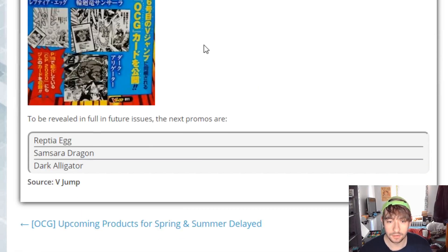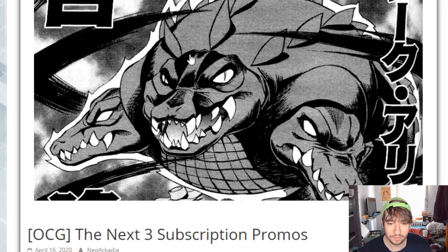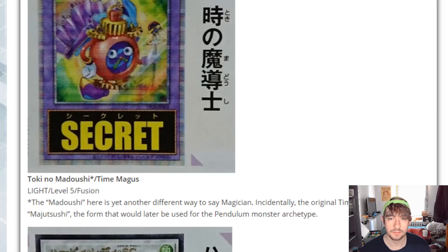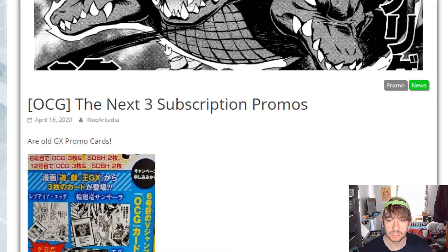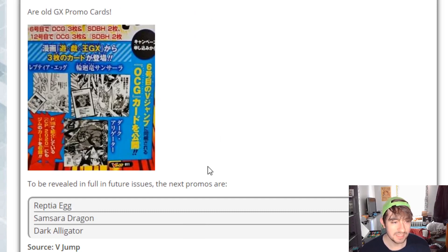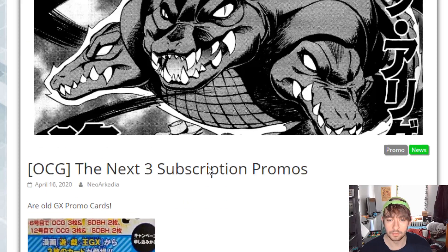We also have some other stuff revealed — the next three subscription promos for, I guess, whatever you subscribe to in the OCG to get the promos. I can't even remember what it's called, but they're old GX promo cards. Pretty cool. You have Reptia Egg, Sam Sarah Dragon, and Dark Alligator. I don't remember what either of those do, but they're pretty cool.